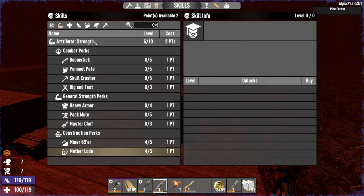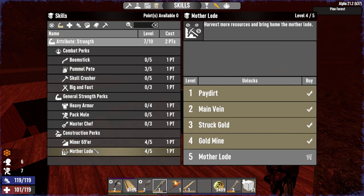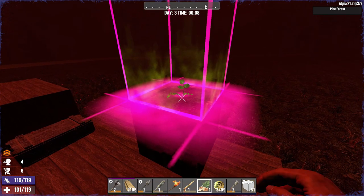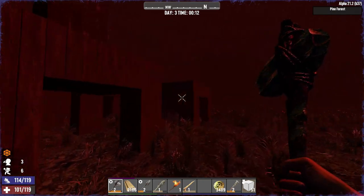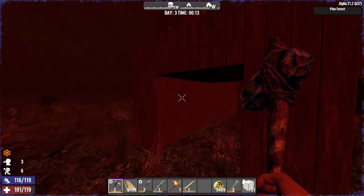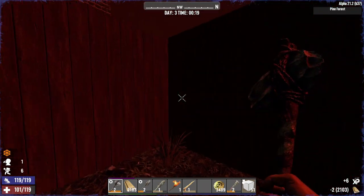I can hear one of them attacking something on the other side. Pretty sure the night is basically over — last time it ended at 2200 to 2300 and we were out of zombies. This time it's closer to 2400, so we got quite a few more zombies and quite a bit more XP. We have just enough skill points to get to seven strength — the remaining three points go one into Pummel Pete, one into Minor 69er, one into Motherload.